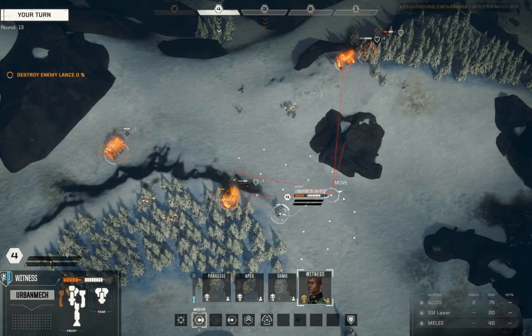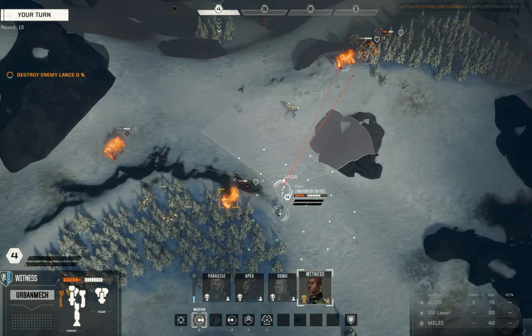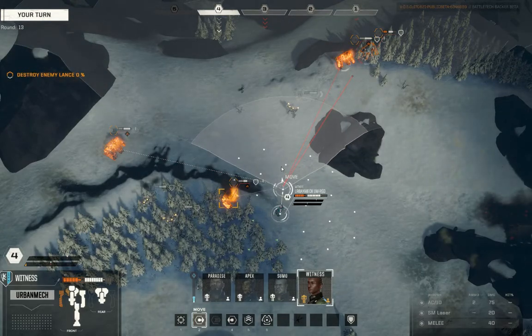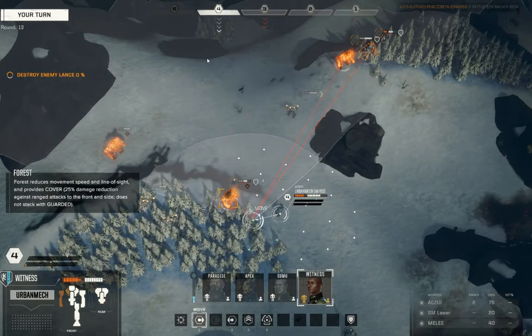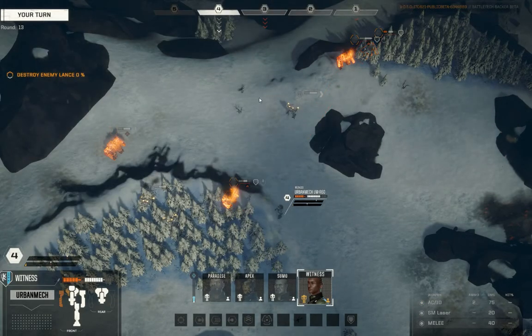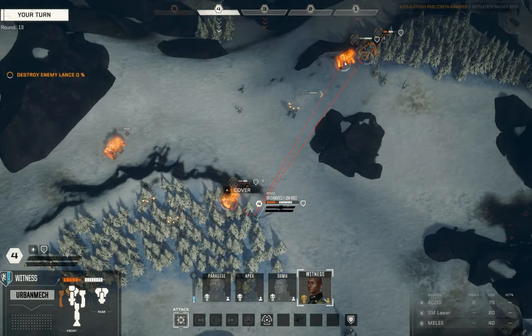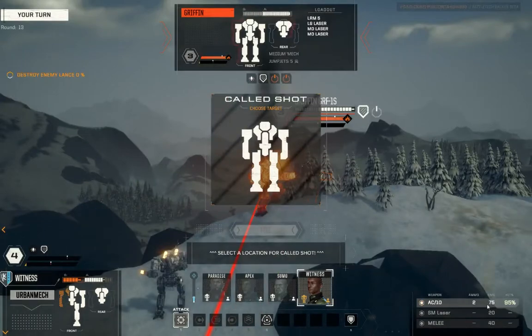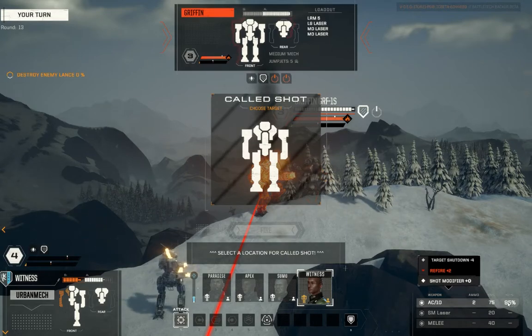If you move to here, you get this beautiful arc — good chance to hit over there. So let's just stand right in the mouth of the beast. Looking at this guy: target shut down minus four, refire plus two, still at 95%. So even though we've got the refire penalty, our chance to hit is good. But as we have learned, he can't seem to hit the broad side of anything today.